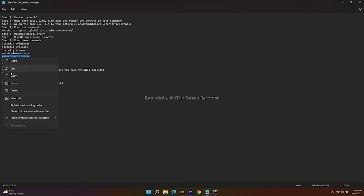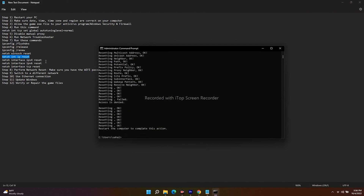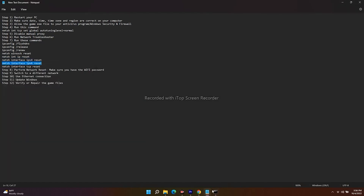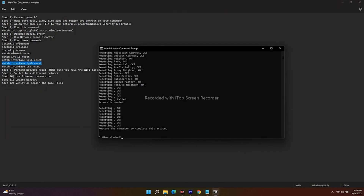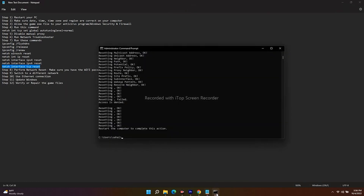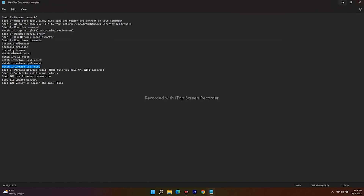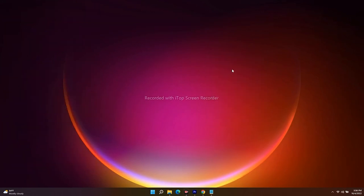Next, run 'netsh winsock reset,' then 'netsh interface DHCP reset.' Run each command one by one — just copy, paste, and press Enter. Once all commands are done, close CMD, do a restart, and try opening the game again. Most probably the issue will be fixed after these steps.